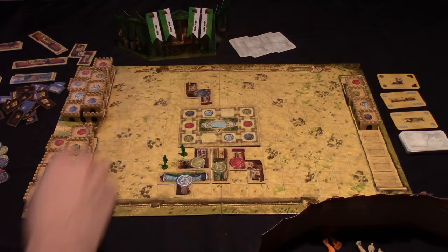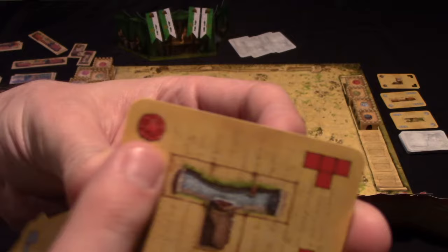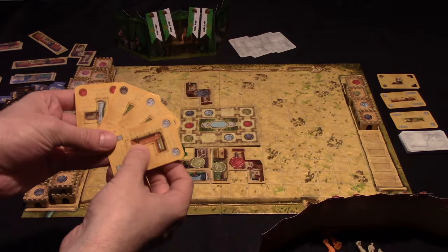Each player is going to get four cards that allows them to build four buildings. It tells you both the shape of the building that you're going to be building, and the color of seal that you're going to place on it. In this game, you're going to be playing architects who are helping to construct a city and a castle, and in doing that you're going to earn seals from the influential families within the city.